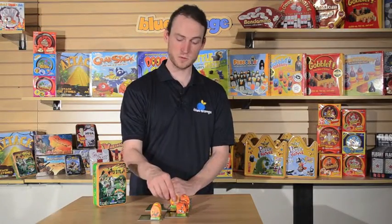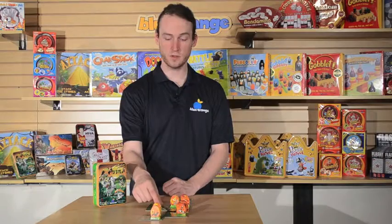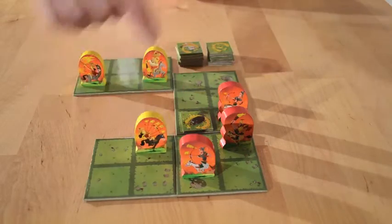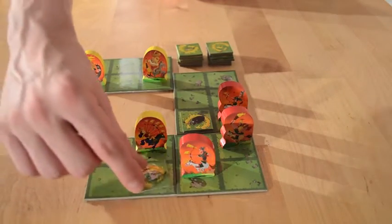The game proceeds like this with each player moving their knight and then placing a scorched earth token on the board, until one player is left with no moves remaining, at which point they are eliminated and their opponent is crowned the winner. Attila is a light abstract strategy game and the perfect way to introduce young players to the world of chess, or to provide experienced players with a clever twist on its gameplay.